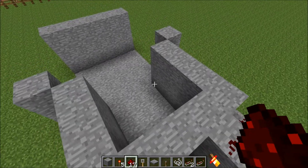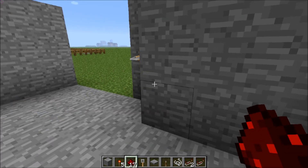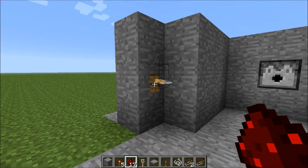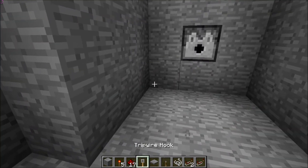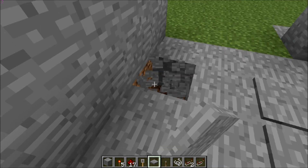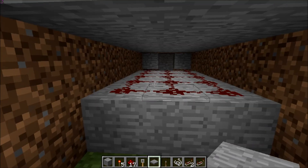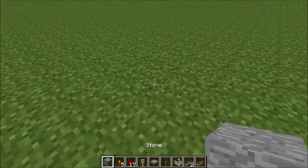That is one way to do it, but now let's get rid of this because it's annoying. Let's assume you don't want to use a tripwire because you don't think the time it takes to walk through there fires enough arrows. So let's go with the idea of setting up a bunch of pressure plates. I've actually ahead of time prepared this.